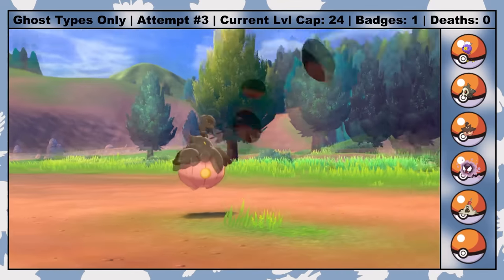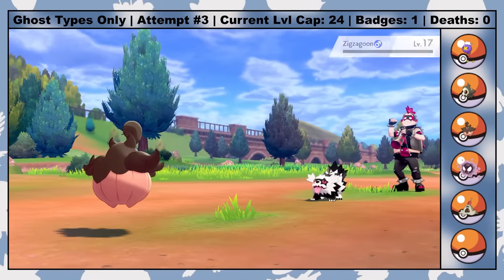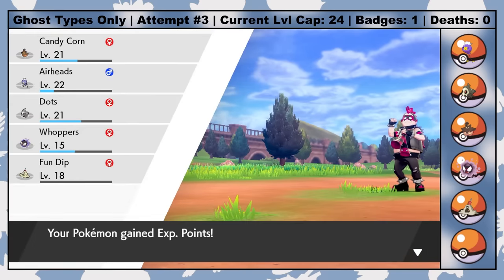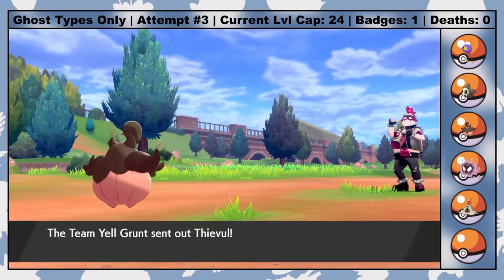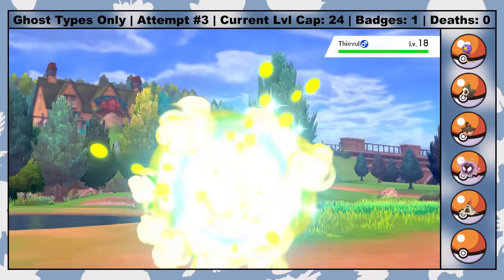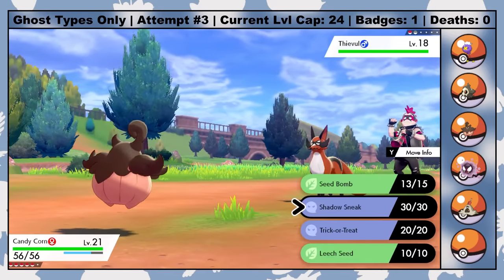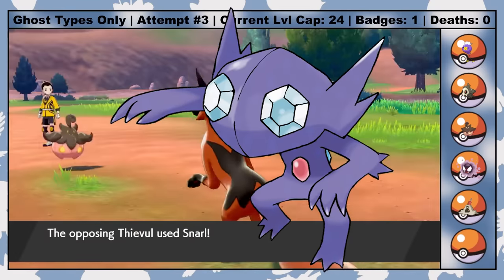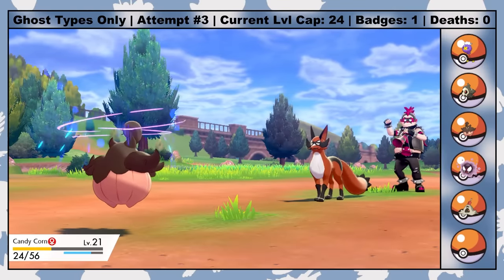That's all the Isle of Armor has to offer for now, so it's off to Hulbury to face off against Nessa for the second Gym Badge. Along the way I have to square off against Team Yell. Doing a Ghost-type monotype in a game where the enemy team specializes in Dark types was a bit stupid. It was also stupid to play in Sword, since Sableye — the only eligible encounter that takes neutral damage from Dark types — is a Shield exclusive, which I didn't know prior to starting the challenge.